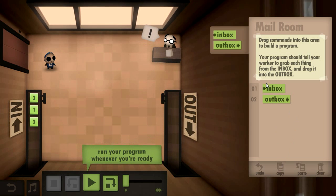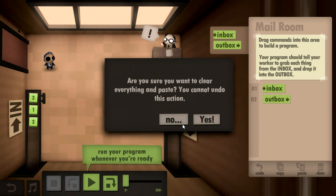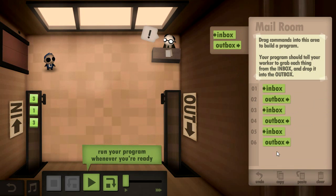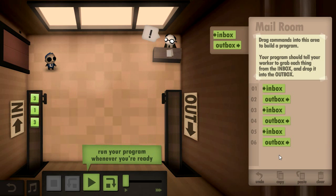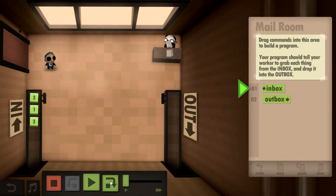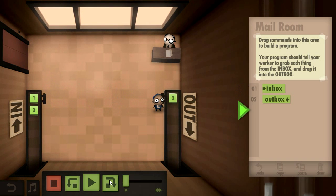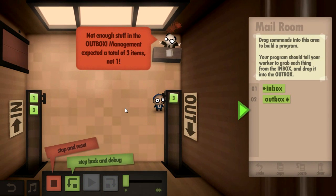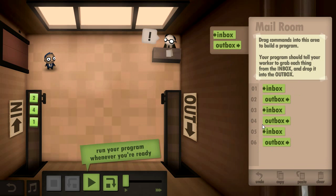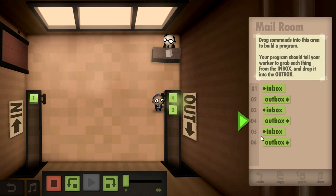Okay great, so we do inbox, outbox. I don't think I get loops yet, so: inbox, outbox, inbox, outbox. What is this? Oh that's like a step. Inbox, outbox — 'not enough stuff in the outbox, management expected a total of three items, not one.' Okay stop and reset. Yeah I just have to manually repeat this. There goes my dude, and it tells me what instruction I'm on — very nice, that's a really really good interface.